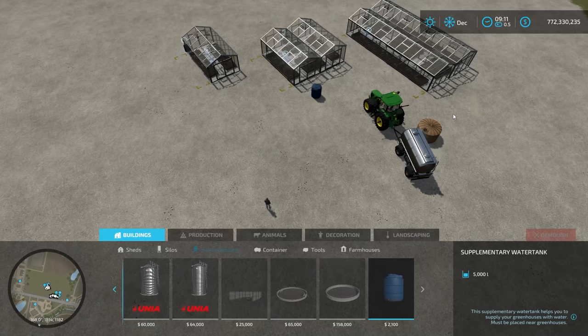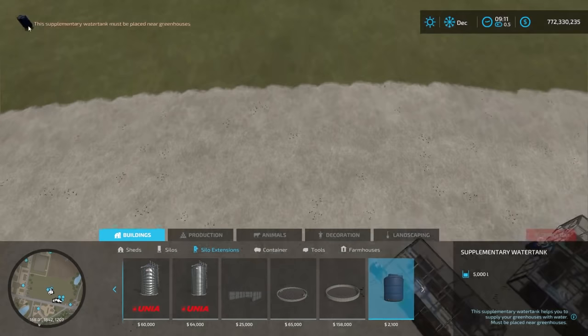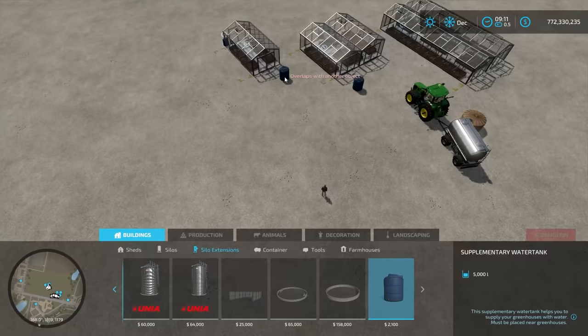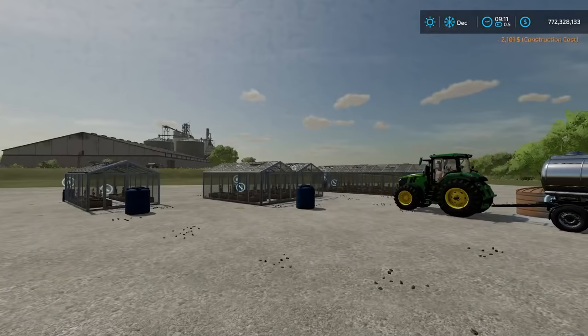You can buy and sell these water tanks. They have to be placed near greenhouses — you can't just place them anywhere. The game will warn you that the supplementary water tank must be placed near greenhouses. You have a huge range, but you just want to place them near the greenhouses to add a little bit to their water tank capacity.